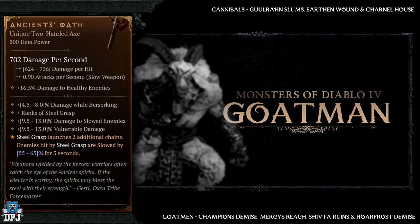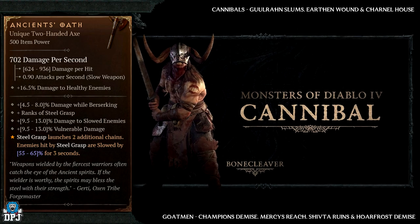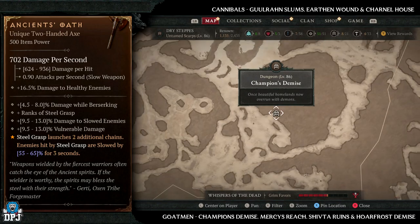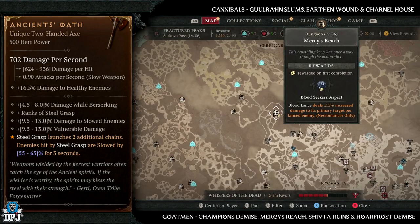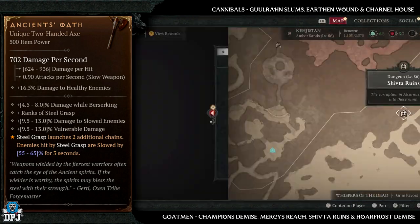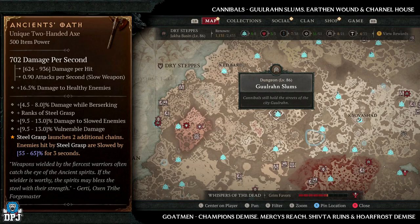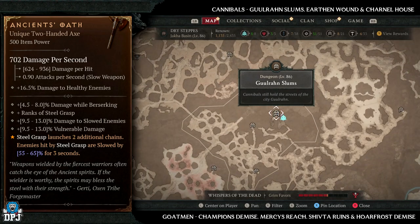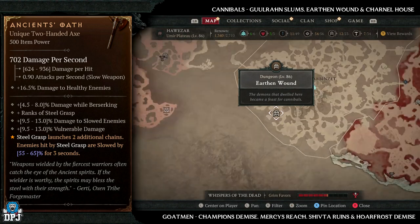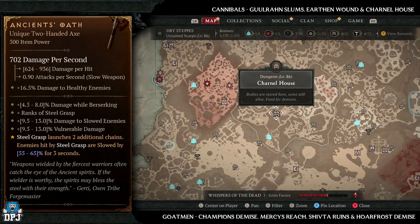Next up we have the Ancients Oath — this has increased drop chances from Goldmen and Cannibals. For Goldmen dungeons I recommend Champion's Demise, Mercy's Reach, the Shift to Ruins, and the Hore of Frost Demise. For Cannibal dungeons we have the Ghoul Run Slums, the Earthen Wound, and the Carnal House. If I was going to farm for this I'd definitely go with Champion's Demise, but you have to be lucky enough to have that Nightmare Sigil for it.